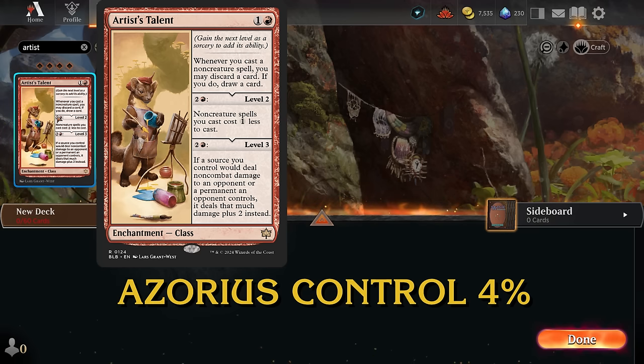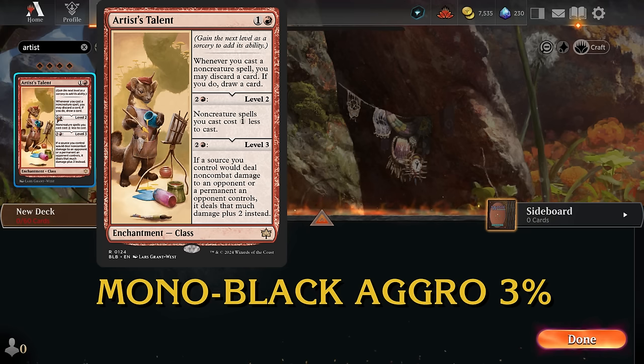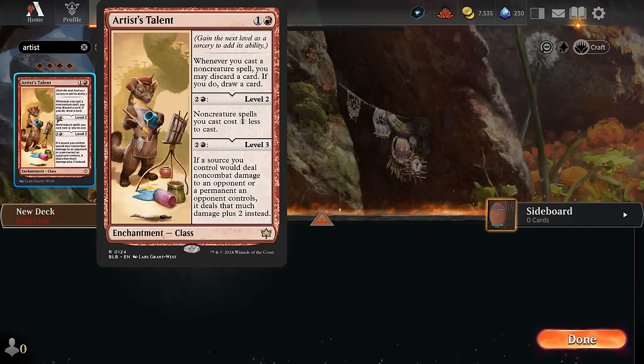Artist's Talent is a 2-mana class enchantment. Whenever we cast a non-creature spell we may discard a card — if we do, draw a card. We can level it up to level 2 for an additional 3 mana, making non-creature spells cost 1 generic mana less. At level 3 for 3 more mana, if a source we control would deal non-combat damage to an opponent or a permanent they control, it deals that much damage plus 2 instead.